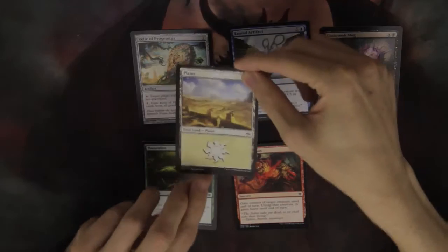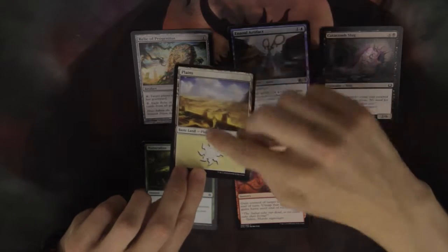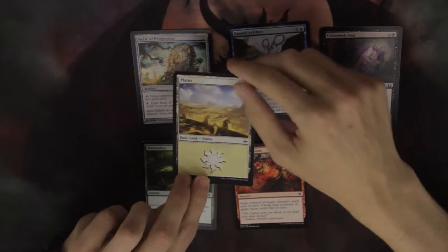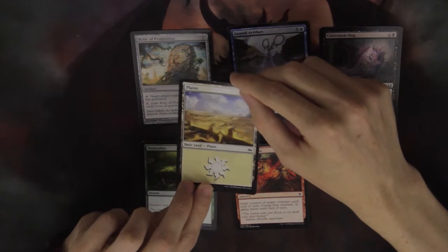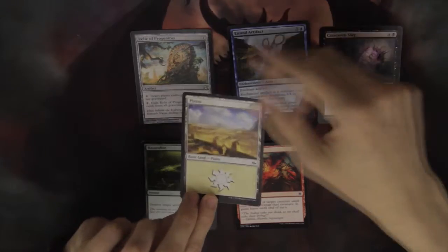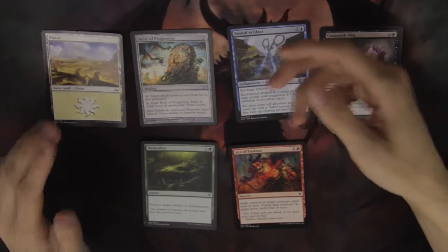So let's go through each type. This one is a land. You can see it's a land because it says land here. This one is specifically called Plains. This also falls into the category of the other lands we spoke about earlier, which are Mountain, Island, Swamp and Forest. Lands come into play and they produce mana for you to cast your spells.